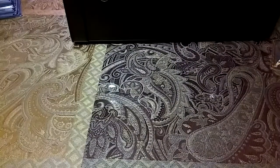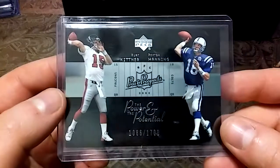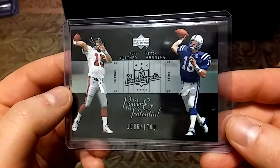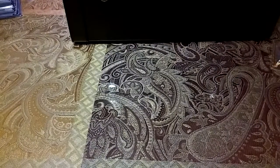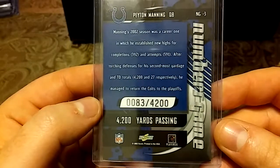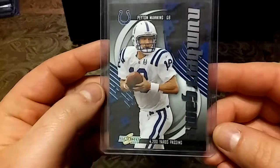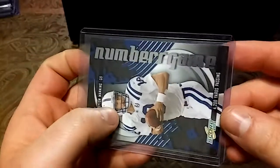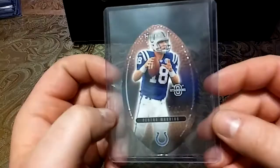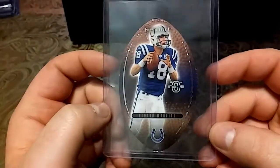And onto the 2002s, we have this Topps Heritage — Classic Renditions. And onto the 2003s, we have this Upper Deck Peyton Manning / Kirk Kittner out of 1700.